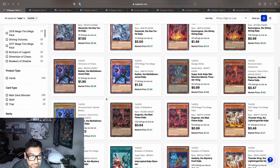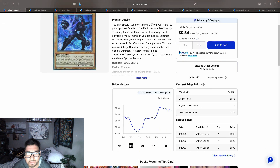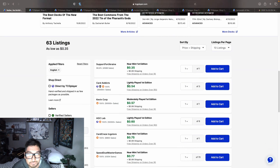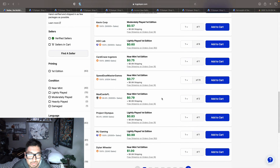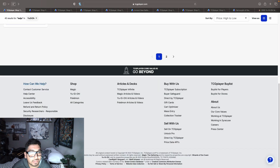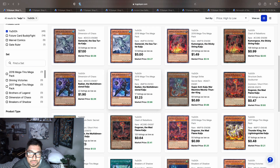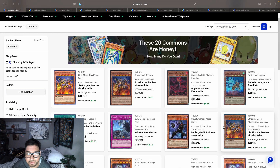We also got a structure deck Radian from the Sacred Beasts structure deck — these are almost hitting a dollar at 35 to 57 cents, basically a dollar with shipping. They are starting to go up a little. Radian is a DARK monster so it might be run in Branded builds — if they run Super Poly they could easily use this as Super Poly material to fuse into a fusion.